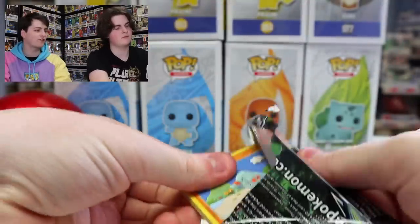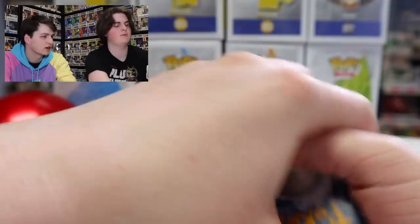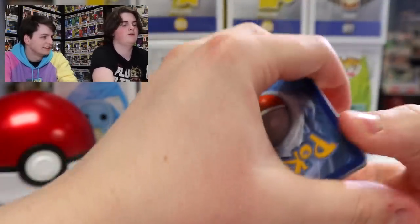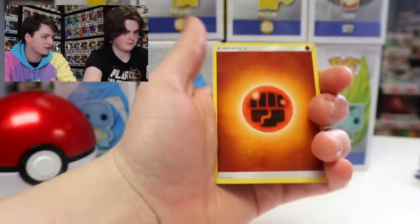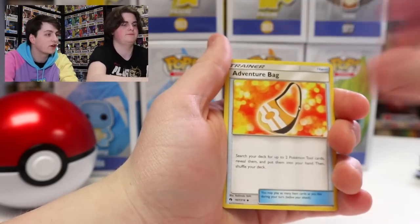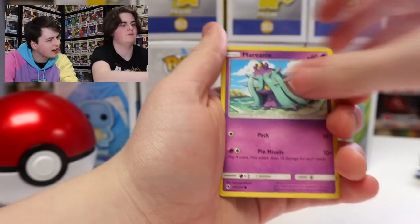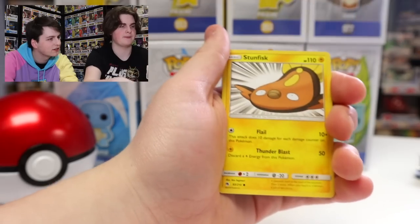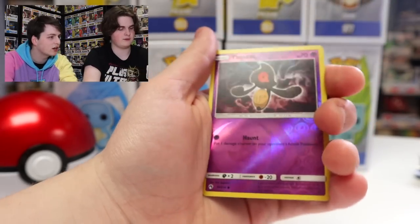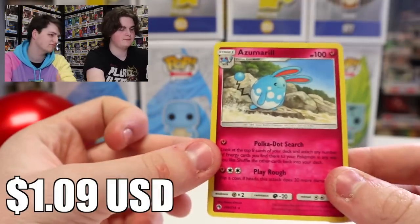Alright guys, so this is Noah's first pack — Lost Thunder. We'll go four from the back since there's energy. We got a fighting type energy. Bayleef, Dedenne, Adventure Bag, Snubbull, Wurmple. Marowak, I think that is. Yamask. Stunfisk. Snubbull, Yamask. And then a regular rare Azumarill. Not bad — it's okay.